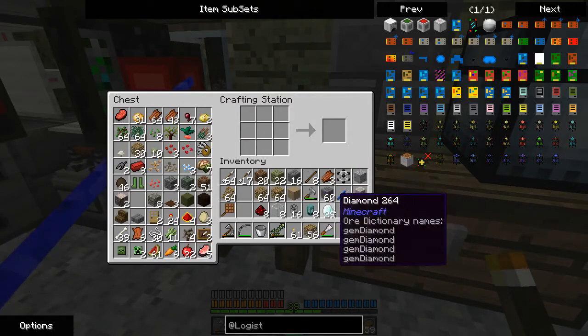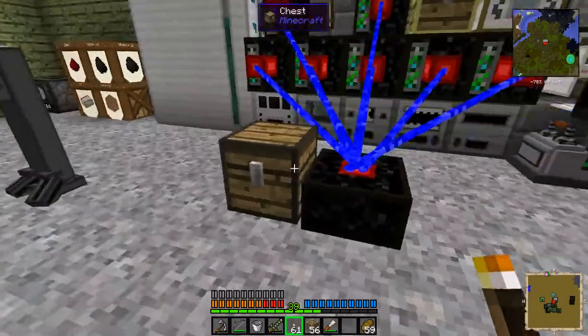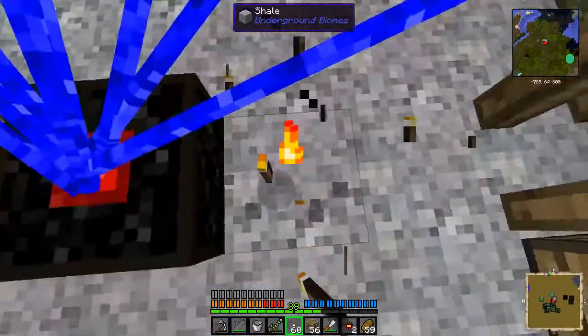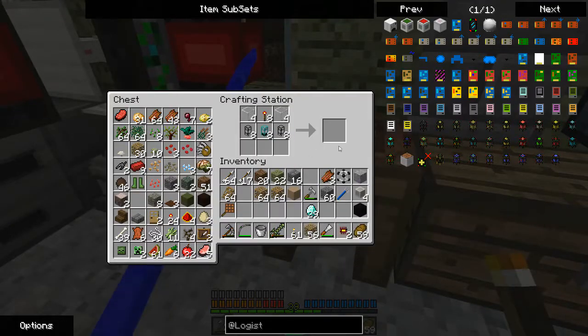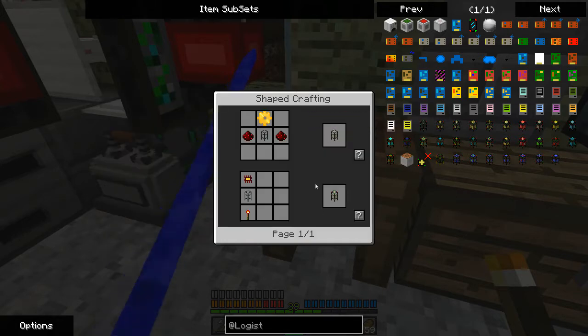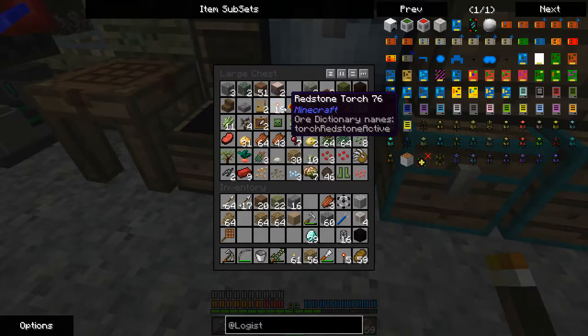Should be getting close to where I want to be. I'll need to get some more sand for some more glass. Did it just finish? Cool. We will do two crafts of these right now because we have the materials, and now we have 16 basic logistics pipes. They don't do much as is, but if we make these provider pipes... there are some redstone torches. What I can do with these provider pipes, the easiest way I'm probably going to want to do this, is to move these and make some item ducts.